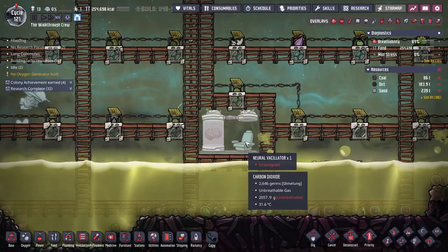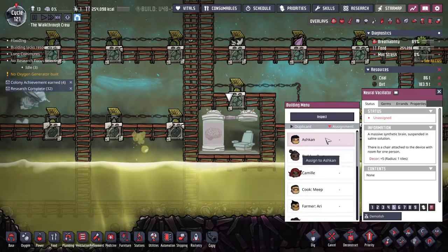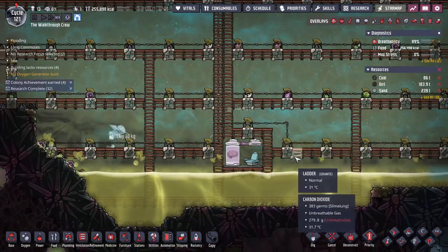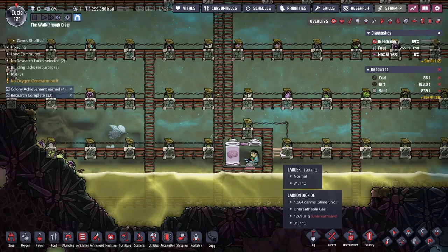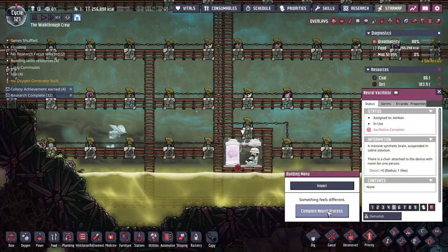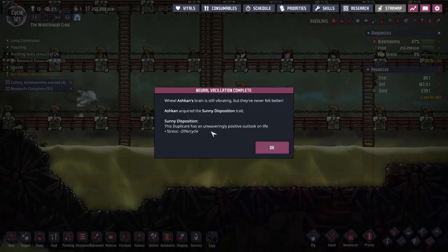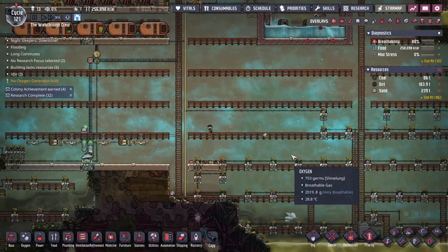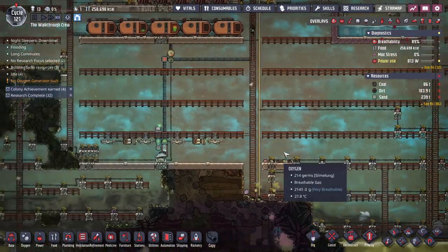By the way, if you find this neurovacillator, you can just assign a duplicant to it and it'll give them a random buff. It's worth getting, but there's not much use outside of that — so this is pretty much all you need to do if you encounter one of them. Ashcan automatically gets minus 20 stress per cycle, which allows you to kind of beef up his morale further than you normally would be able to.